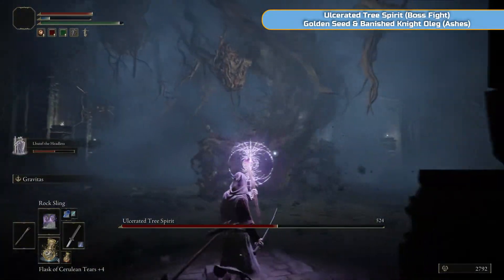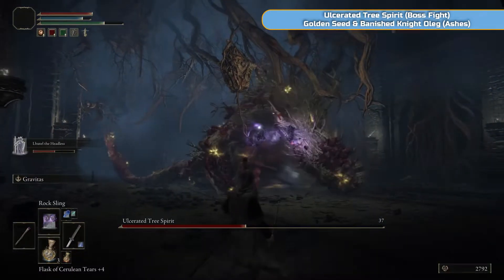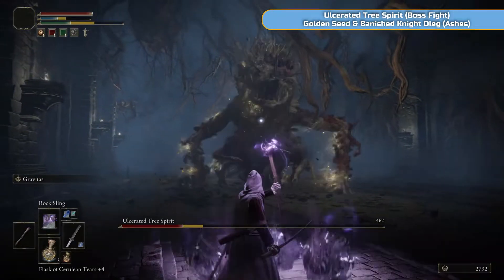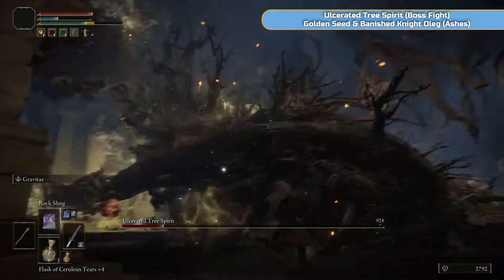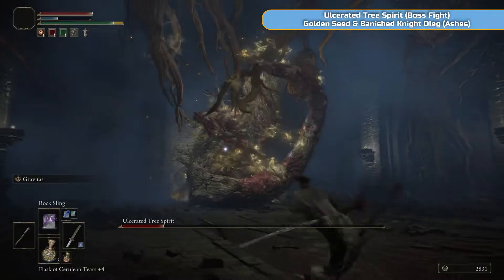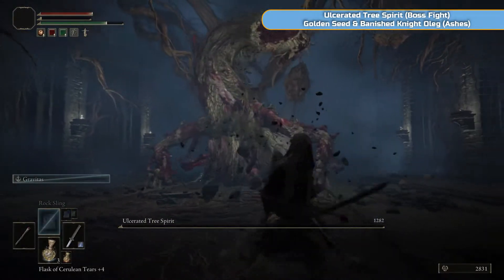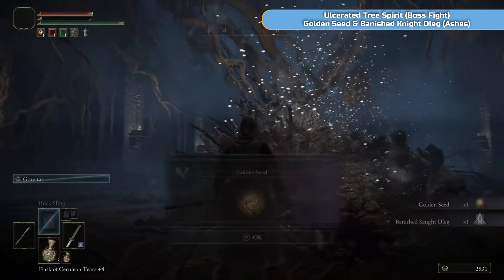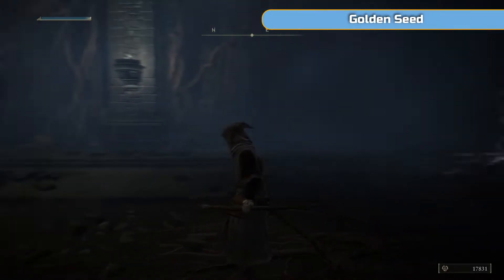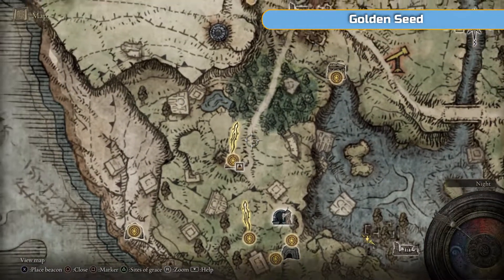Most of the movement this thing does doesn't hurt you - it looks a lot worse than it actually is. Once you've got it staggered, be quite far away because about halfway through it will do the fire-lightning path. It's really just the tail swipes and hand swipes you need to watch out for, so sit back a bit and read its moves. Don't be dodging all over the place. Keep your distance and you should be okay. We came here, got the Banished Knight Oleg's ashes, but what we actually came for was the golden seed, plus some extra runes.